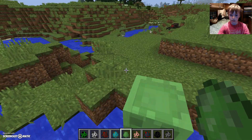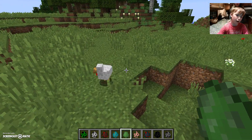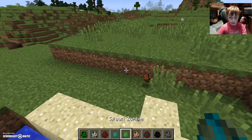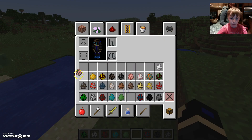So next we have slime, which is basically a walking block. Another thing I forgot to tell you is that everything is blocks in this game.